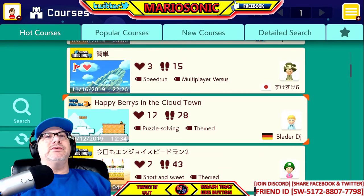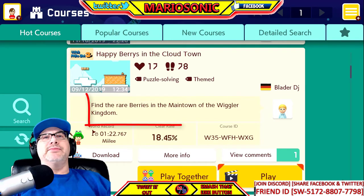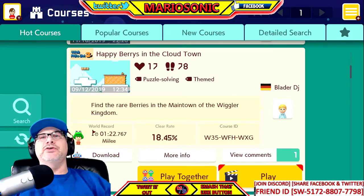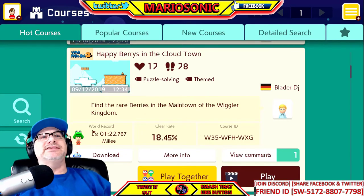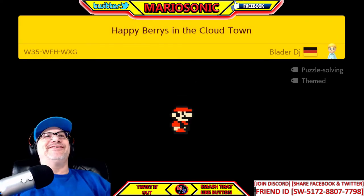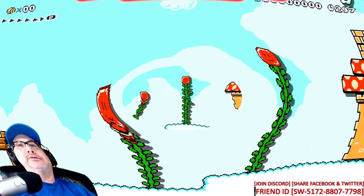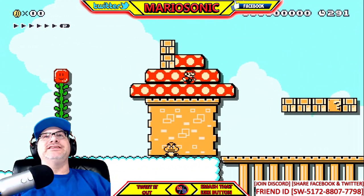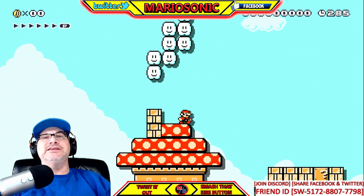We want one that's hard but not too crazy. 'Happy Berry in the Cloud Town' at 31% - find the rare berries in the main town of the Wigwig Kingdom! This looks promising. Course ID is W35WFHWXG - let's go for it! Happy berries - that just makes me happy. They're a nice little touch with the berries. Let me know down in the comment section if you think the name of this one is creative.